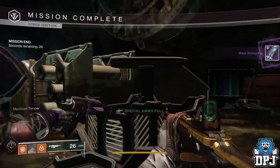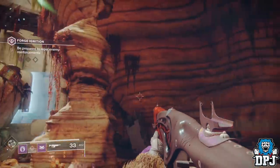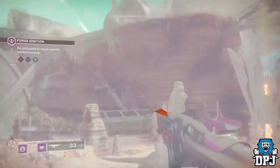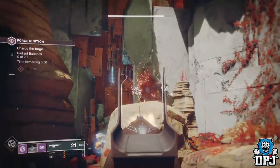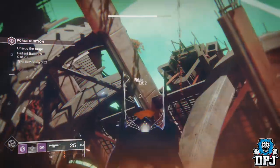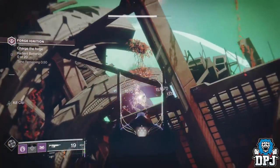The Hand Lock Key is obtained by doing the same thing within the Gofannon Forge: destroying two drones that spawn in at the interval. After stage 1 ends and stage 2 starts, you need to locate these drones, which both spawn at the far end of the room and you have to take them out. Again, whether you kill the boss or not, the crate will still spawn in. Open the crate and collect this key.